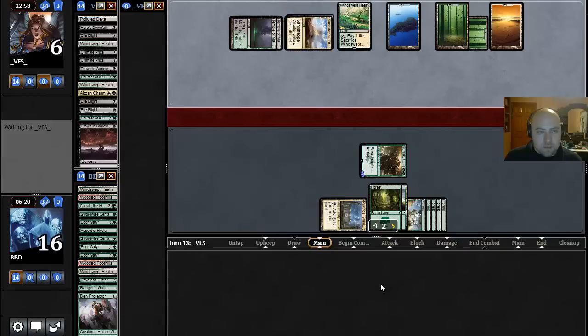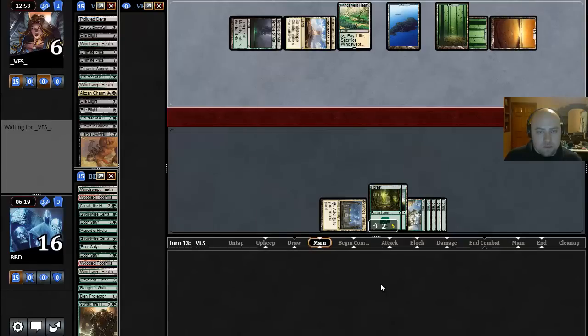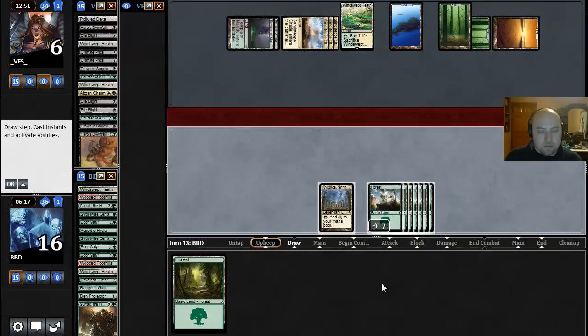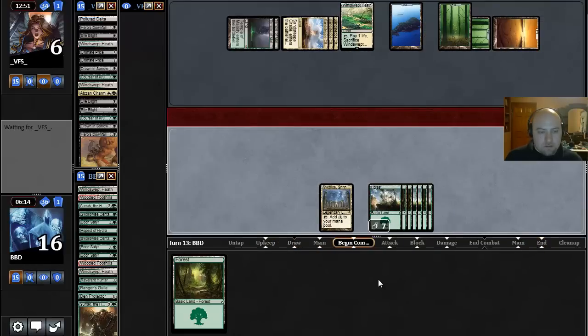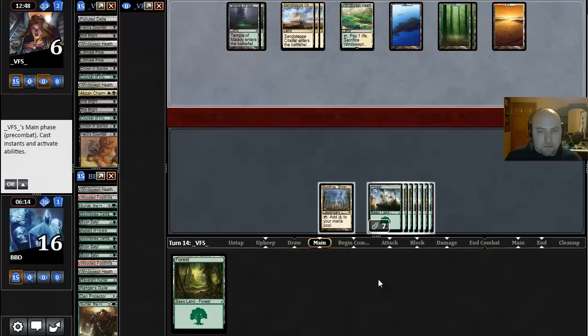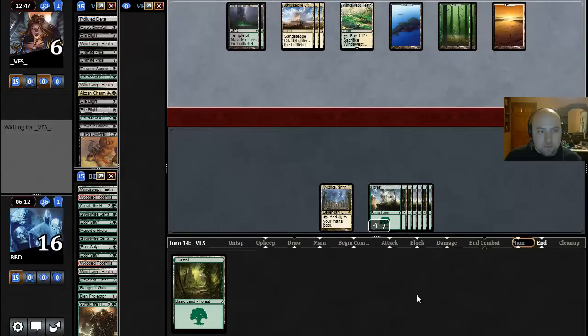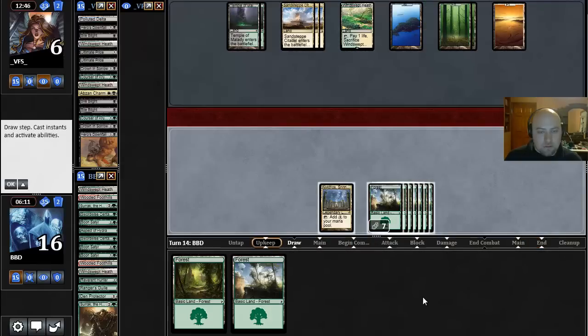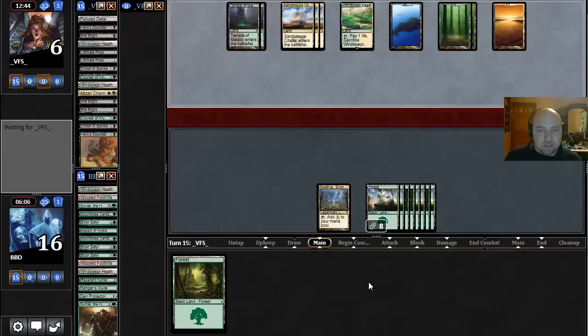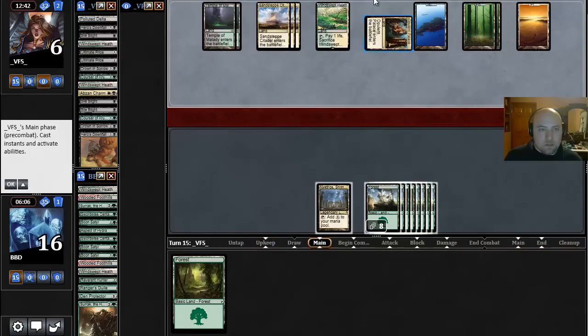Here comes the Downfall — yep, and then a Sand Step. Their hand is Swamp plus whatever's on top of their deck. That was a bad draw for us. Hopefully we draw another Den Protector — that would be great. Our opponent probably drew a removal spell if they didn't cast whatever they drew. Stop drawing lands — we've drawn enough of those. Den Protectors would be great, Deathmist Raptors would be great. Our opponent drew another land, so they have a Swamp still in hand plus what is probably a removal spell.